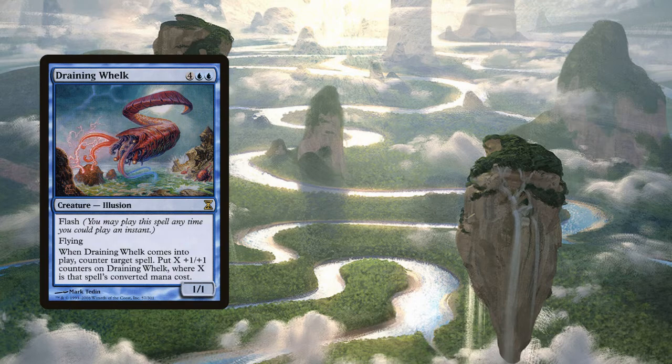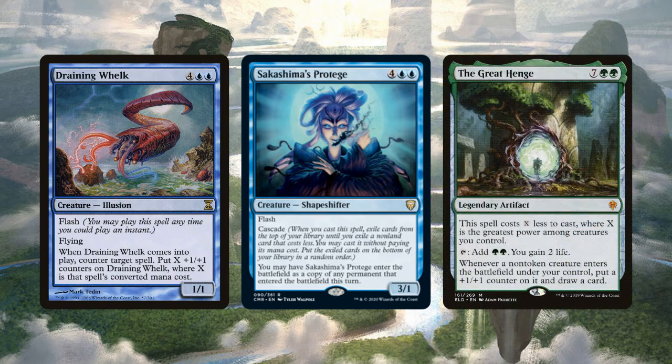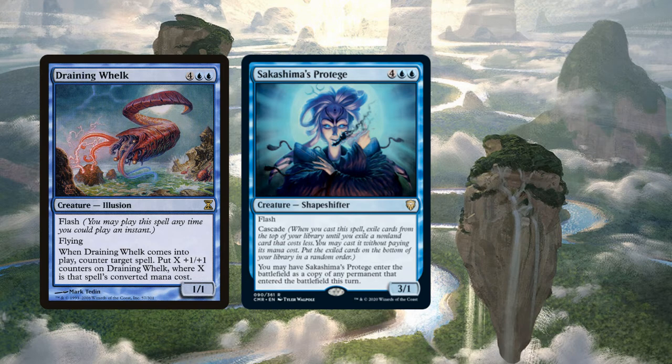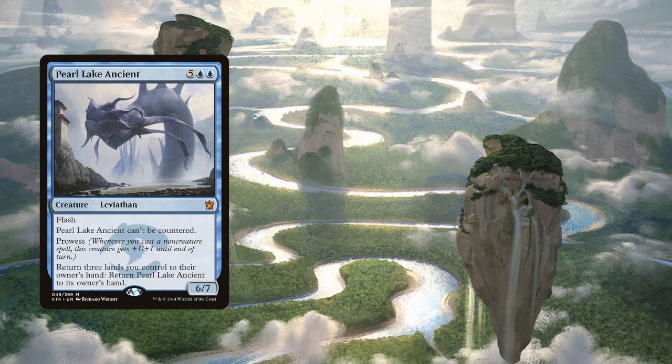New in Commander Legends, Sakashima's Protégé has flash and cascade, and enters the battlefield as a copy of any permanent that entered the battlefield this turn. Did your opponent just play Great Henge? Well, you can have one too. It costs 6 mana, so if Imoti is around, Sakashima's Protégé cascades twice. Anything you cascade into will resolve first, so if it's a permanent, Sakashima's Protégé could enter as a copy of it — though I'm much more interested in copying my opponents' things. Pearl Lake Ancient isn't great, but it's a big body with flash. There really aren't many good instants or flash creatures in Simic colors with CMC 6 or more, so we'll take what we can get.